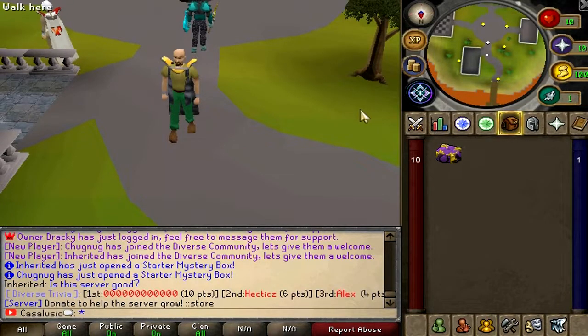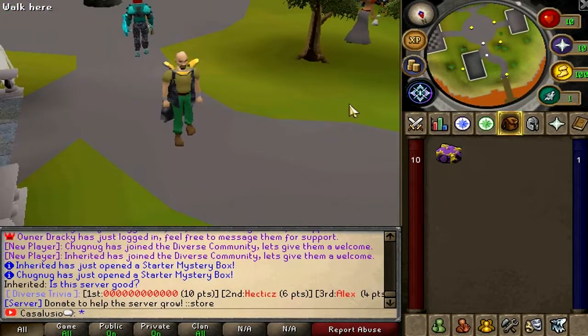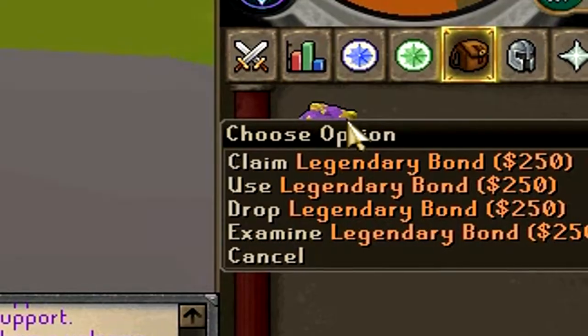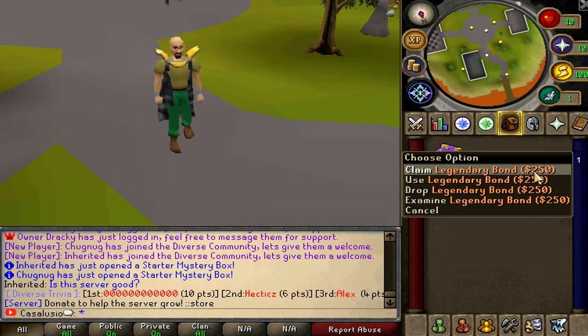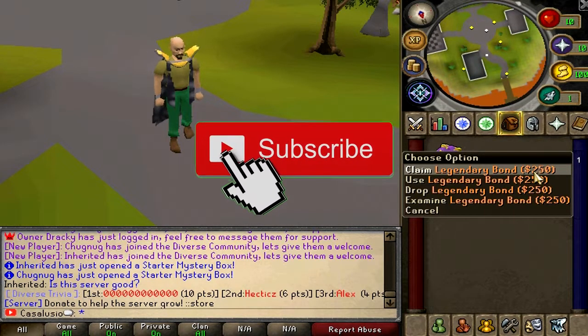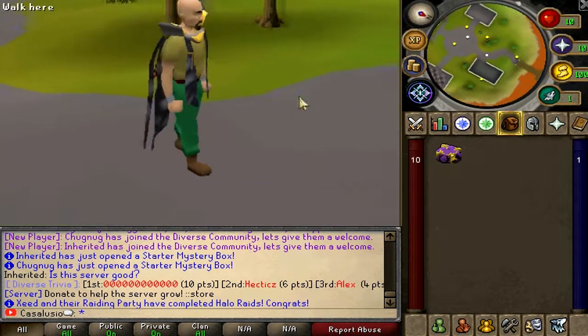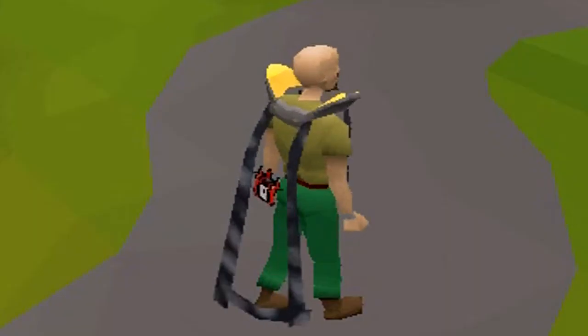Yo what's up guys, welcome to a new video. Today we'll be checking out this new custom RSPS called Divers. Real quick before this video starts, one lucky winner will receive $250 worth of bonds in a giveaway. To enter, simply like this video, subscribe to my channel, and comment 'right join' down below. The giveaway winner will be announced — links in the video description, so feel free to join.